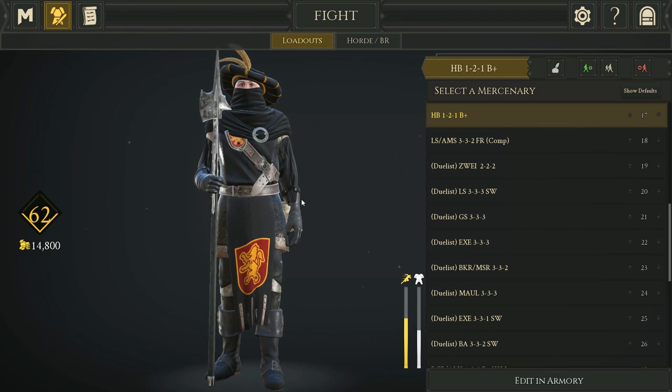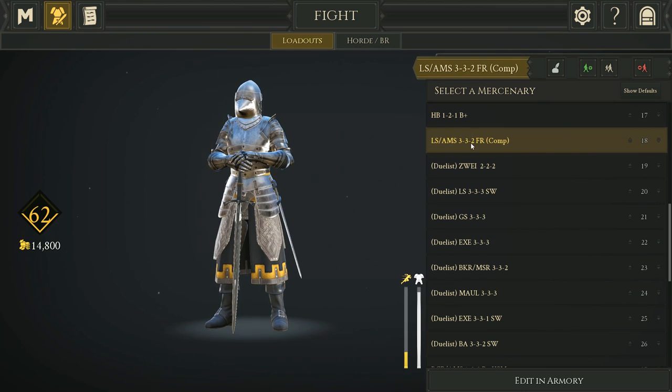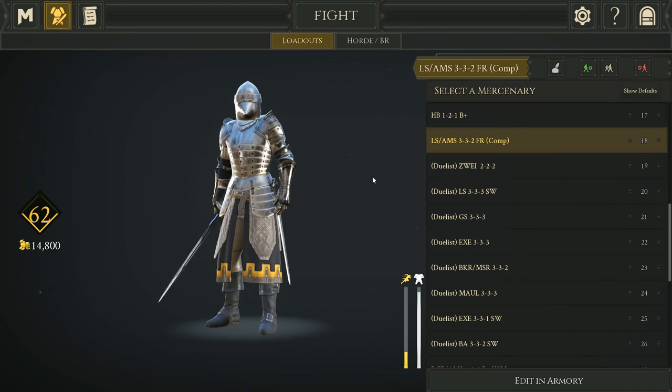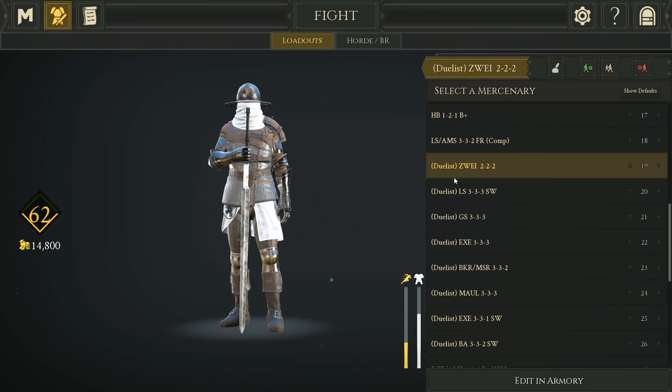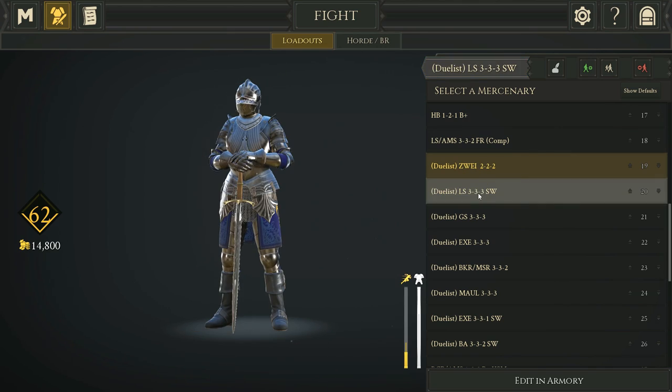This is a comp build — Longsword Army Sword 3-3-2 with Friendly, level two armor all across the board. In duels, if you have level one or lower legs, people are going to aim for them to two-shot you, so be cautious. That's why I run slightly heavier legs in dueling, at least when I have a very expensive weapon. Max armor Longsword with Second Wind.